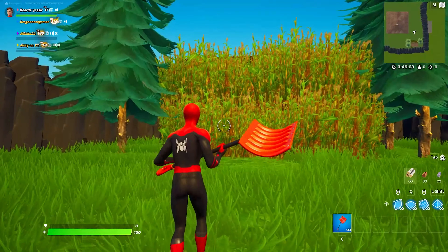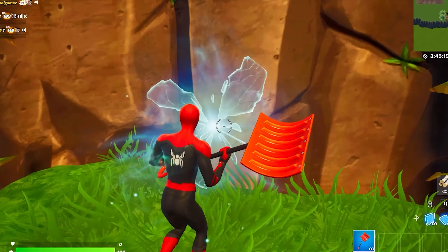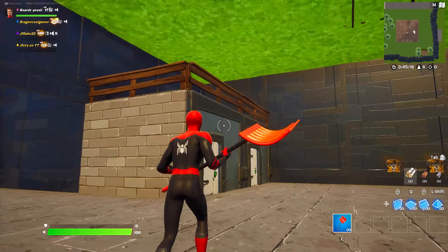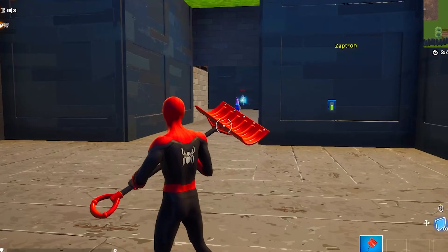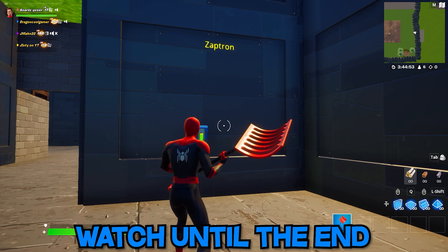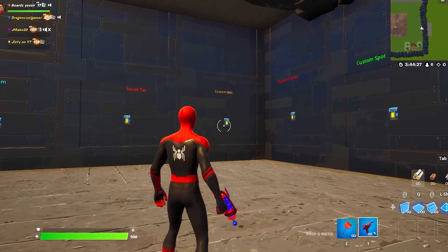If I walk into this bush right here, you will actually see a rift, and if I hop into this rift I will enter a cheat room. Boom, just like that I have all of these custom items that I can use to troll the streamer. Make sure you watch to the very end of the video because at the end I'm actually gonna troll the streamer with the Zapatron.